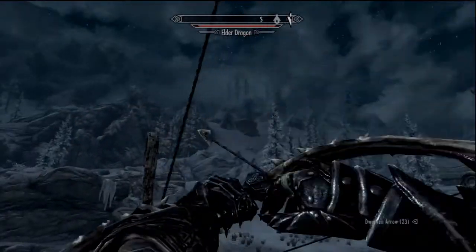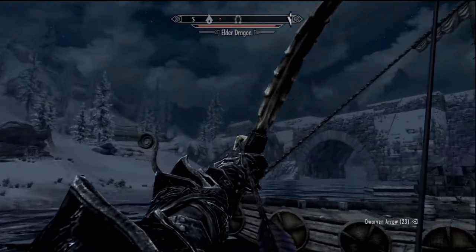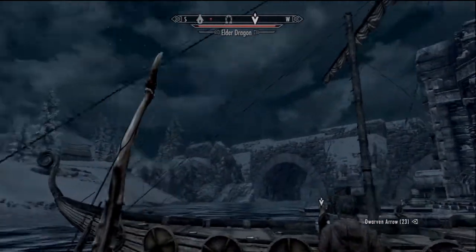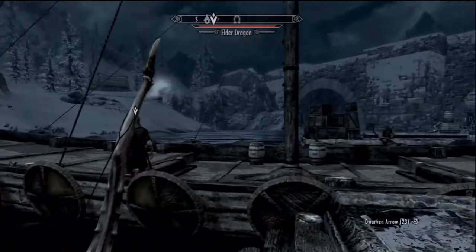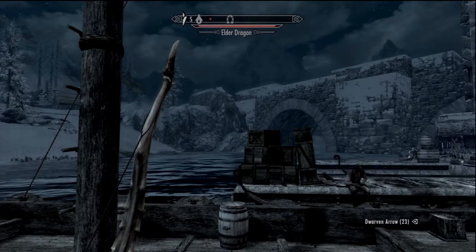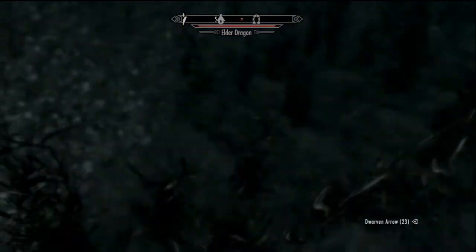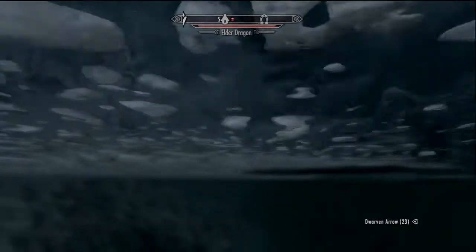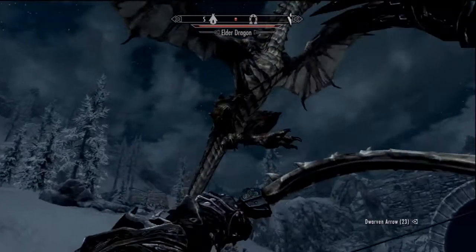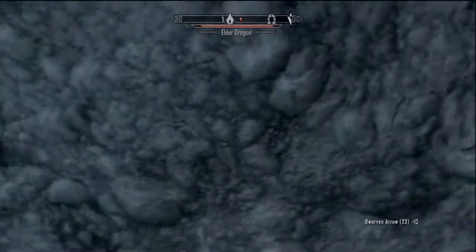Alright, let's take out this Elder Dragon. Where are you — he's over here somewhere. Is he gonna land? Oh, he's over there, he's taking out the villagers. Okay, well, I'm going down and I'm taking this Dragon out. Don't you take off — hey, I'm stuck under ice.